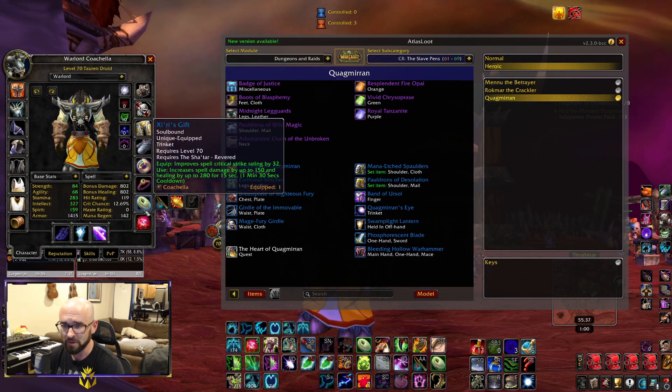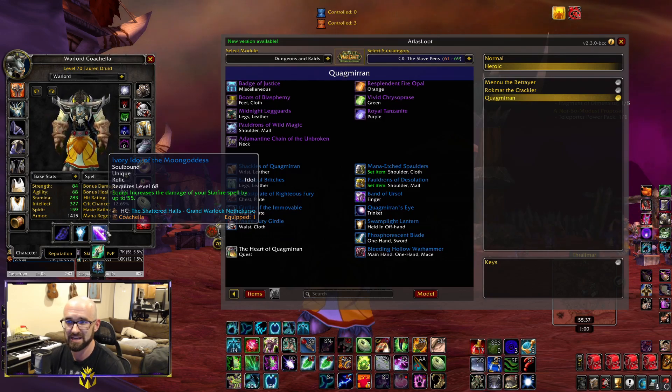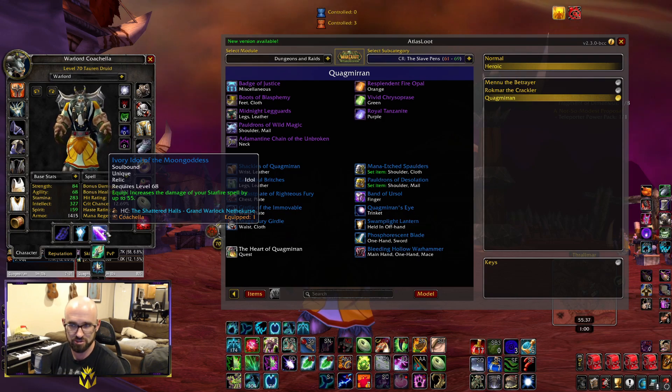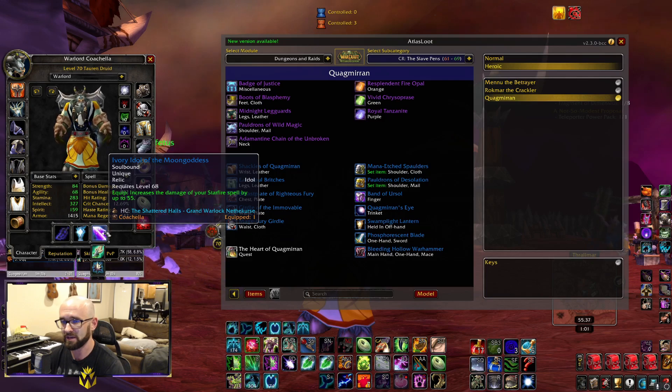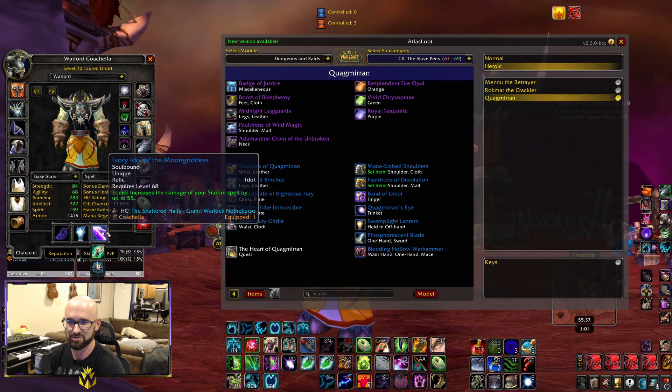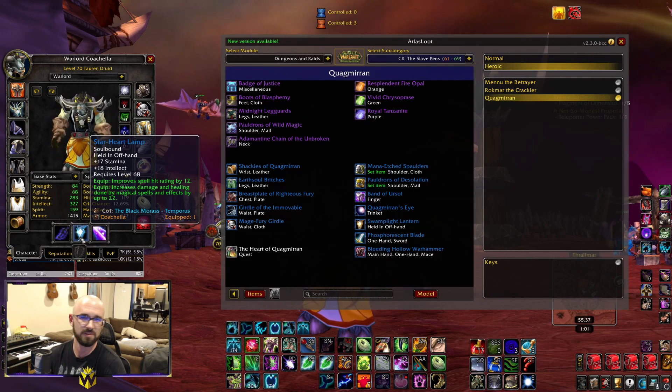The Ivory Idol of the Moon Goddess is out of Shattered Halls off the first boss. This is one of the few pieces you really do want to specifically farm, because it's very significantly our best idol for raid encounters and overall raid DPS. It's literally the only dungeon-specific thing on this list I'd say you need to go out of your way to get. Hopefully you get lucky — it dropped on my first run, but definitely prioritize picking this up.